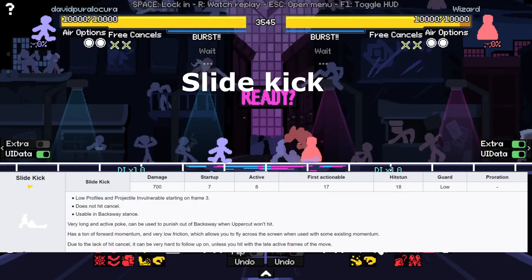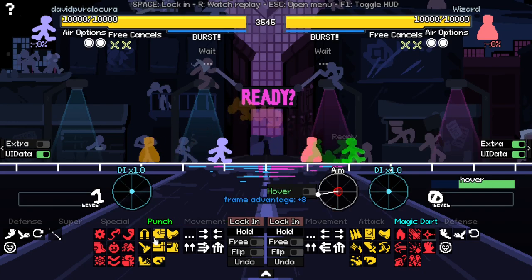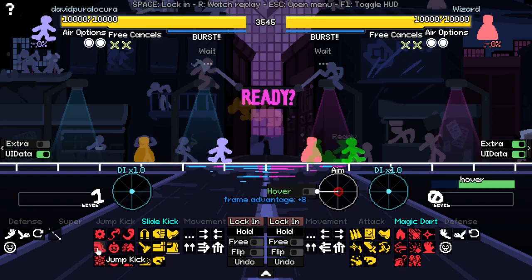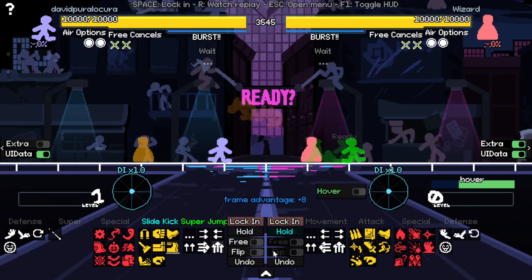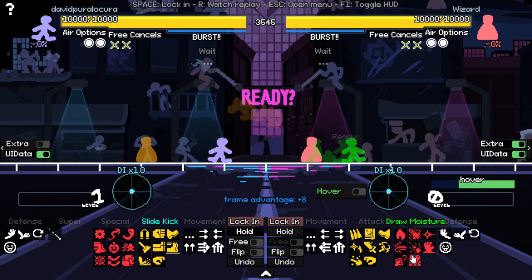Slide kick has a startup of 7 frames, so it loses to 2 quick moves, but it's really good because you can go through projectiles. All the other moves get hit by projectiles, but slide kick is anti-projectile, same as jump kick. It's more of a call-out — in a situation where Wizard is going to flame wave, most moves lose, but slide kick will call it out.